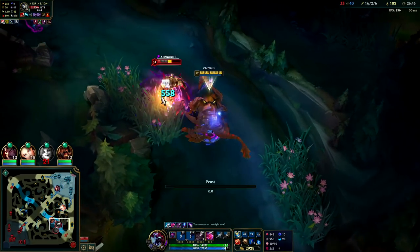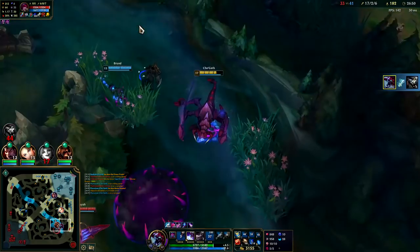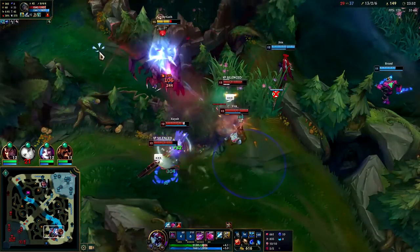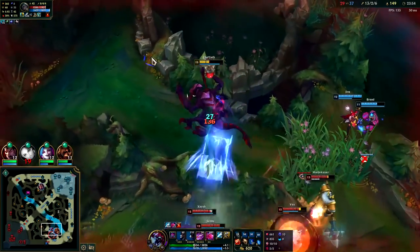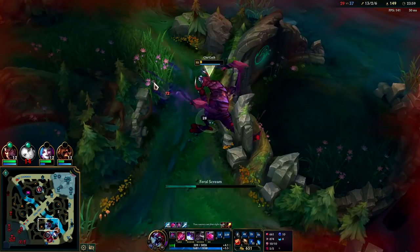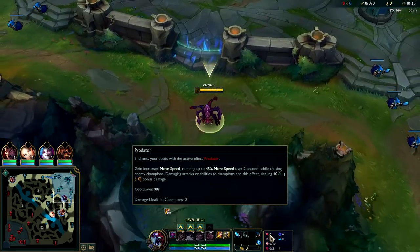Currently, Cho'gath plays a lot better as a jungler than he does in other roles. As a top laner, he gets bullied and beat down by the majority of matchups, whether they be melee or ranged. It's just a big struggle fest for him right now. Cho'gath top: kind of poo-pooed. Cho'gath mid: can be super hit or miss. So the only role left to carry with him is really the jungle.